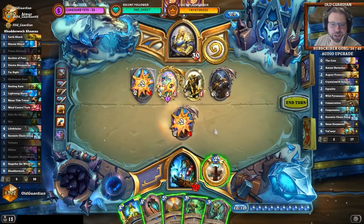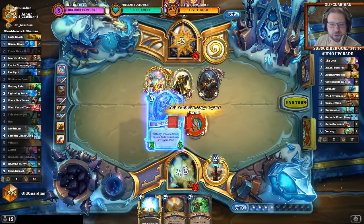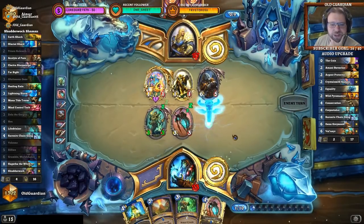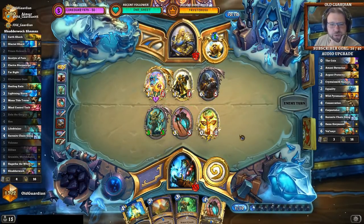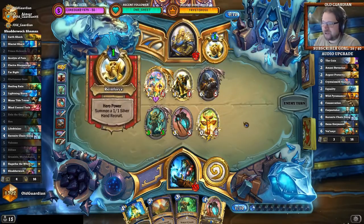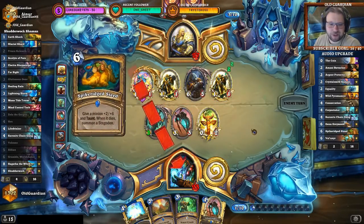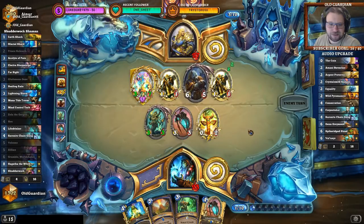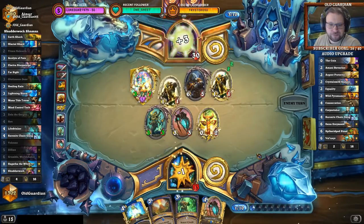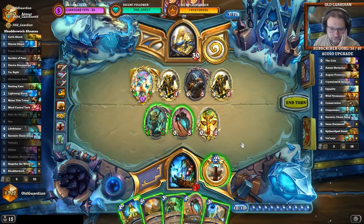I actually can't Life Drinker twice — I don't know how I miscounted. Getting the Mana Tide Totem out there. I'm at 23, he has 8 on board. Now finally a buff. But I have a Hex so I'm not too worried. A Farsight — that's intriguing. I could Hex this, but he hasn't used any other buffs yet and I'm concerned he gets another buff.